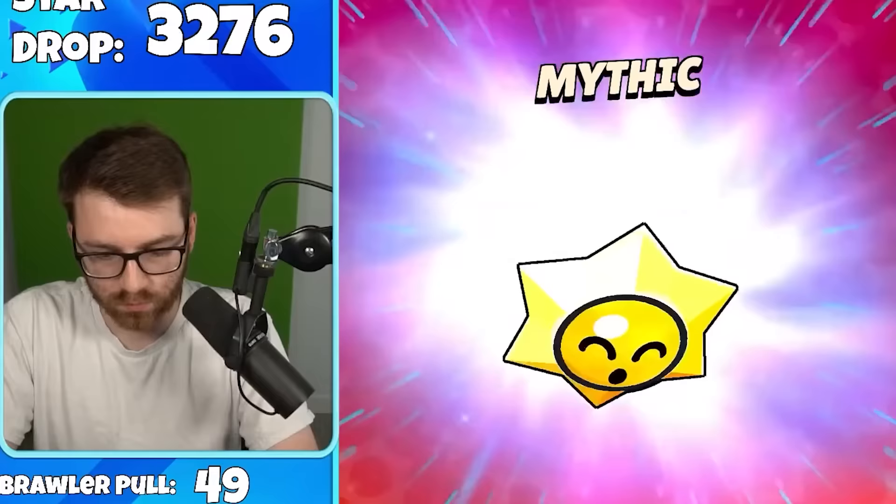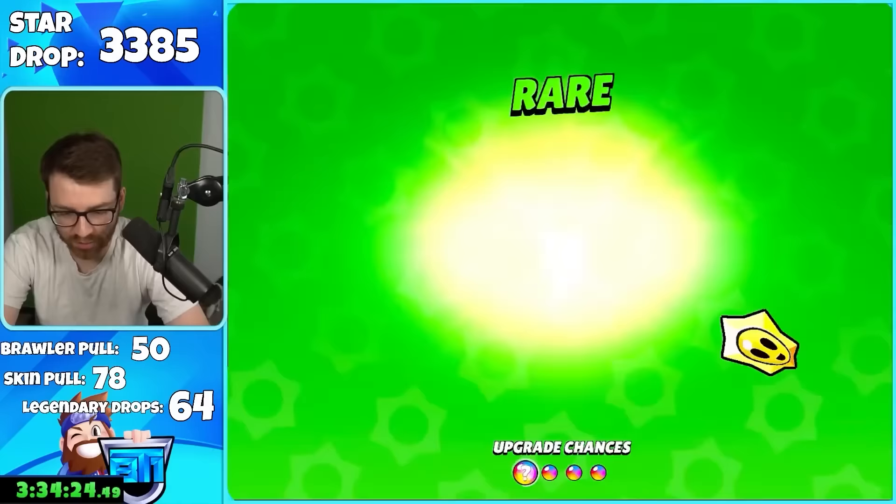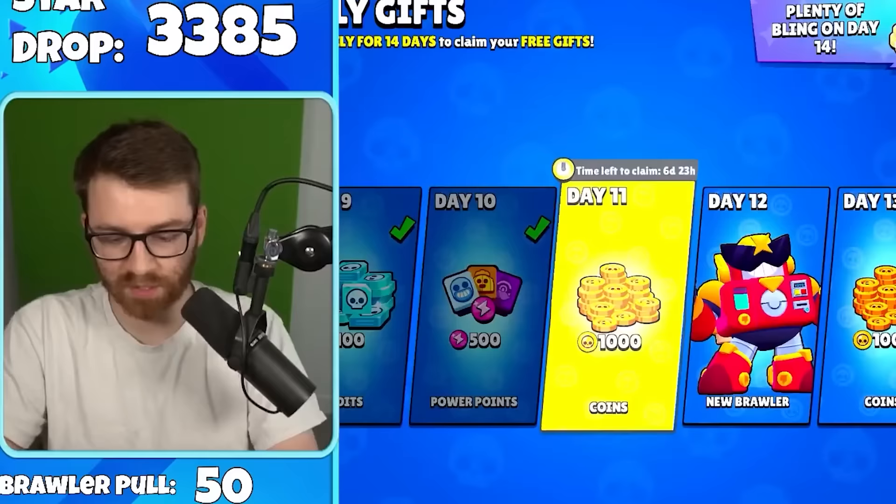Tick again — we're pulling a lot of brawlers on this account finally. Bell Nani. No lie — opening this amount of drops is a harder grind than pushing a rank 30 brawler. At least with rank 35 streams there's engagement; this is monotonous because it's the same rare, rare, rare, super rare, rare over and over again.